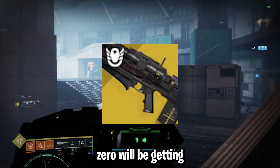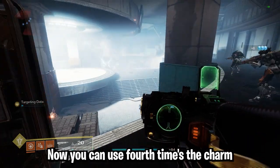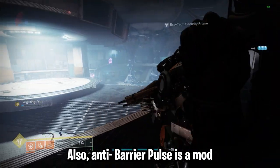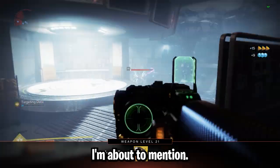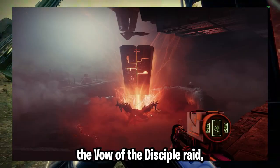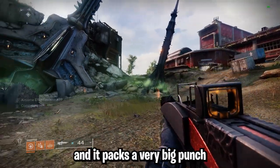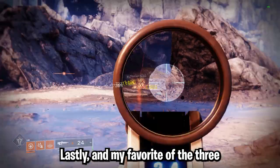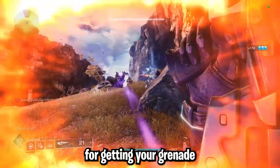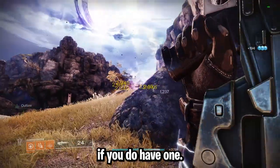Moving on to pulse rifles — Revision Zero will be getting its last catalyst on Tuesday, which will be Fourth Times the Charm. You can use Fourth Times the Charm and Vorpal Weapon on this pulse rifle and it is going to be extremely versatile. Anti-Barrier Pulse is a mod for the other pulses as well. Next, Insidious with Rapid Hit and Adaptive Munitions, earned from completing the Vow of the Disciple raid and can be crafted with five red border Insidious — very good and packs a big punch. Lastly, my favorite of the three, BXR-55 Battler with Demolitionist and Incandescent — very good for getting your grenade quickly and deleting groups of ads. I highly recommend using this if you have one.